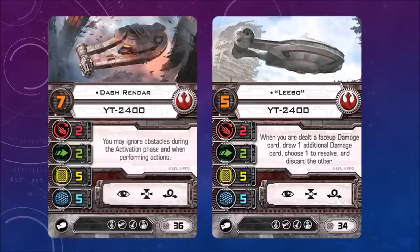Dash Rendar, pilot skill 7 — I keep calling it captain skill, I'm used to Star Trek Attack Wing, which is so similar to this game. This ship has 2 attack, 2 agility, 5 hull, 5 shields, and that has a circle around the attack value meaning it can fire 360 degrees, like the Millennium Falcon. You may ignore obstacles during the activation phase and when performing actions. Available actions: focus, target lock, barrel roll. On the right, Leebo — when you are dealt a face-up damage card, draw one additional damage card, choose one to resolve and discard the other. These ships have focus, target lock, and barrel roll actions.